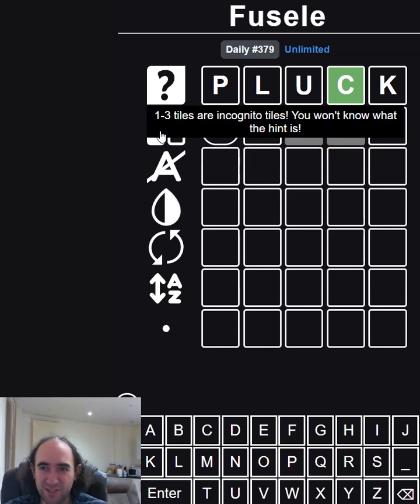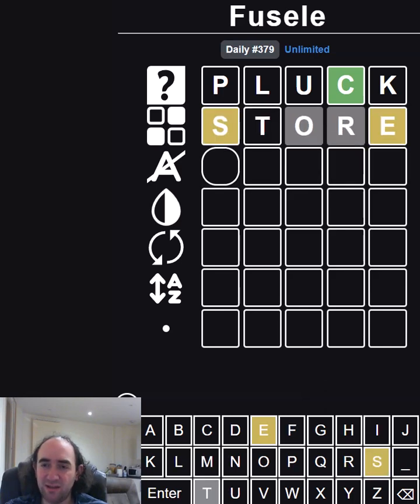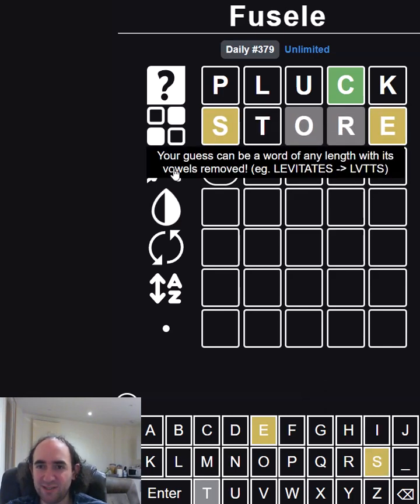One to three tiles are incognito, so it doesn't really matter what we put in third and fourth. So let's just try the S, T and E. And that's worked nicely, we've got two letters straight away.